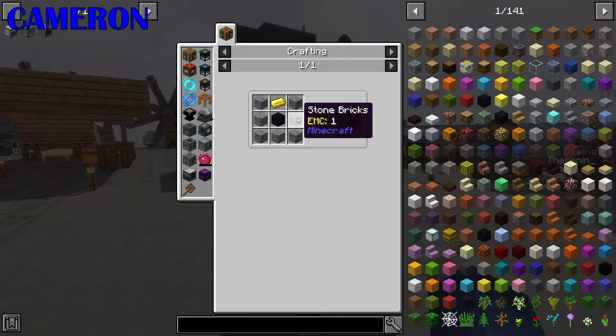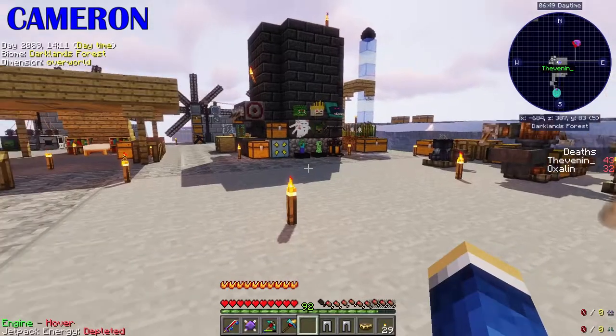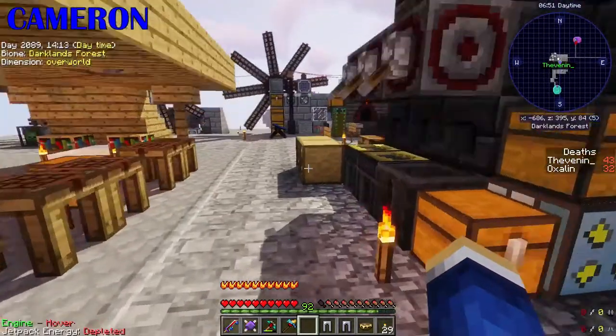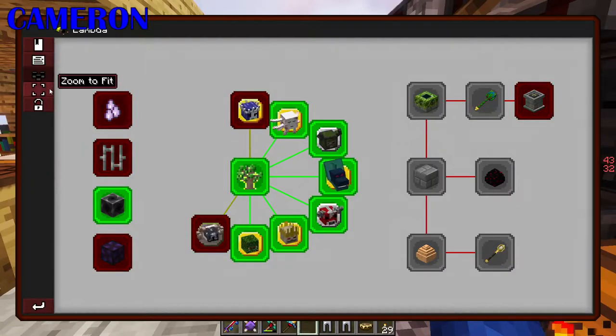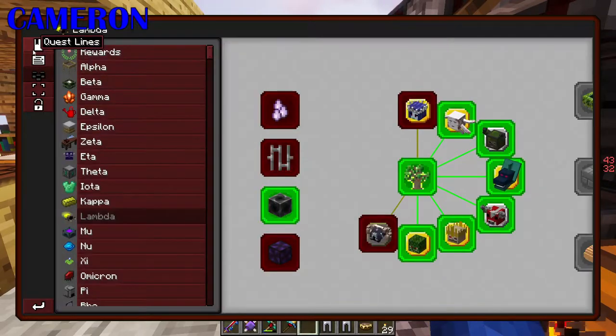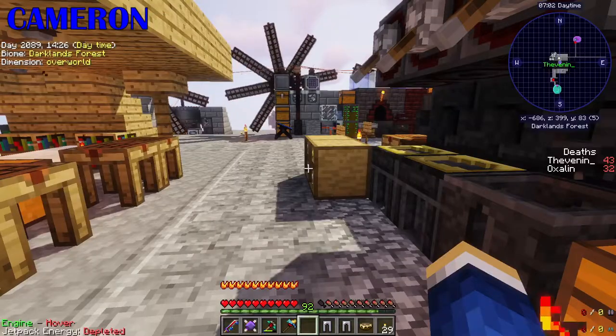The Offering Altar requires three stone bricks, four stone, an obsidian and a gold. Well, I might carry on with the armour briefly and come back to this in a second, because I want to have some armour to go to the Erebus. This is why I started the armour. Gold armour next.